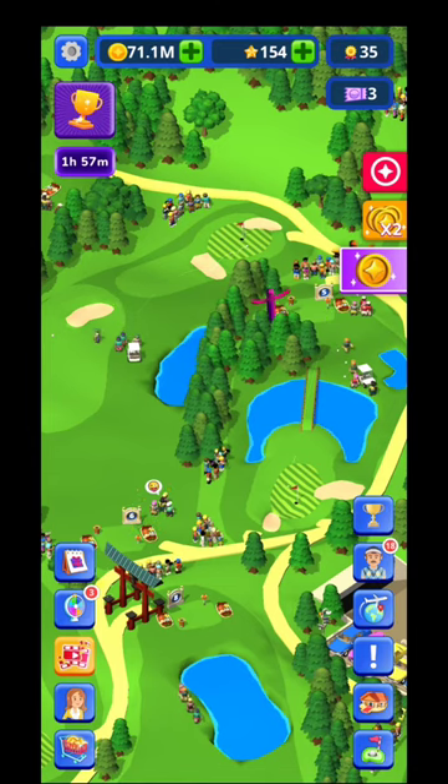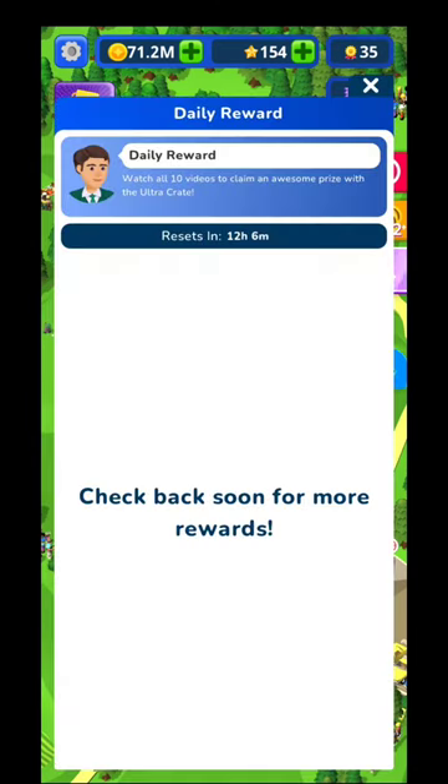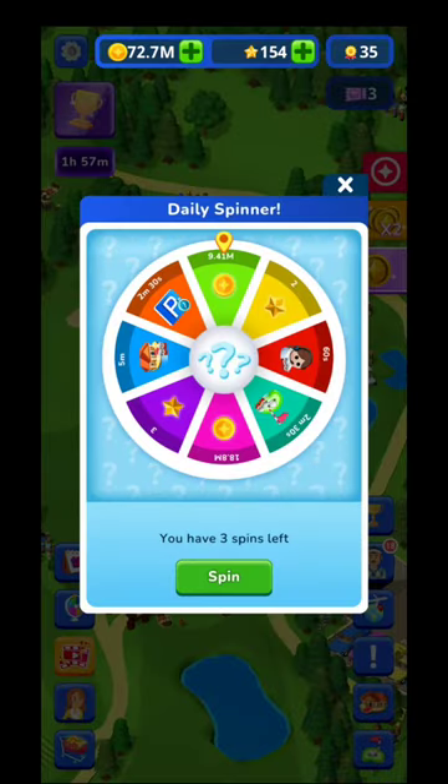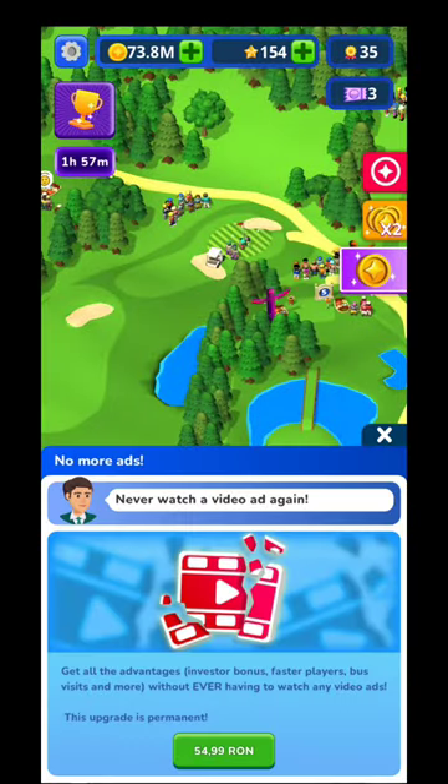For daily rewards, you have up to 10 videos to watch daily — this resets. Watching ads gives you chests, stars, and gold coins. You also have a daily spinner with three spins every day. When you spin the wheel you get the option of watching an ad to double your bonus. If you want more than three spins you'll need to watch an ad.